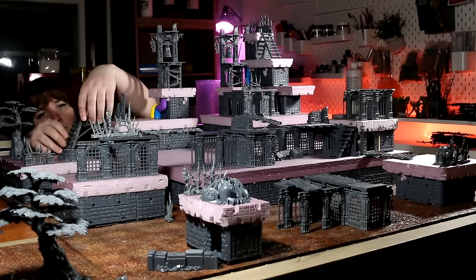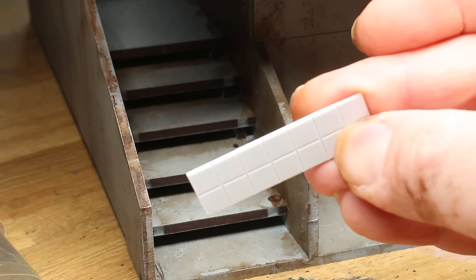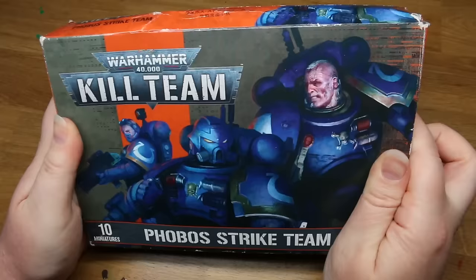Depending on what you already own or what you're willing to build from scratch, there are a few options. If you already own terrain or are willing to build it yourself, you could wait for the more basic starter set, which is usually around $100. Or if you already have friends who play Kill Team — they've already got the terrain and core rules — you could just buy your own boxed Kill Team for whatever they go for these days, around $60 to $70.